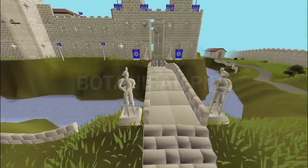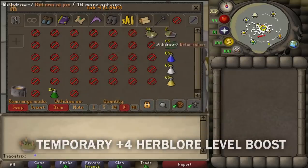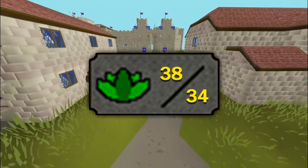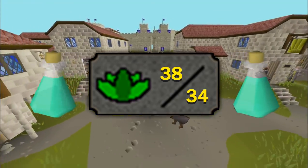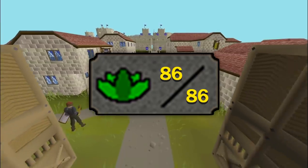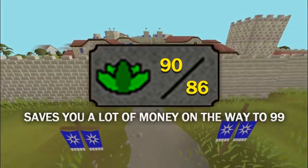The other important item for Herblore training is Botanical Pies. They're currently 1.3k on the Grand Exchange, and taking a bite boosts your Herblore by 4 levels temporarily. With that, you can gain access to training methods you're yet to unlock. For example, at level 34 you can take a bite and train with prayer potions, which are far quicker and cheaper than any other potions around that level. Another good example is at 86 Herblore, where at level 90 you can create super combat potions and currently make money making them.